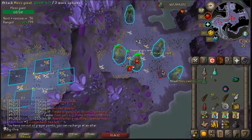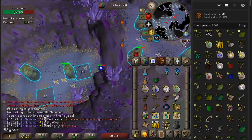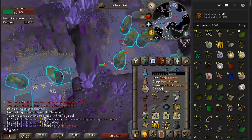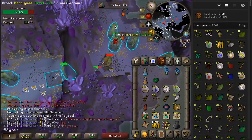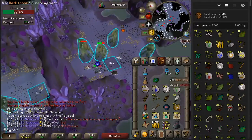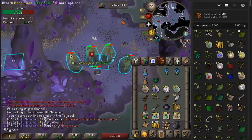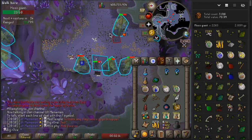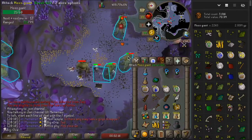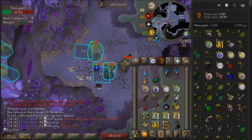Update: I ended up getting two full dark totems so I'm stopping here to do Skotizo, then do the hard clues. I'll probably end up suiciding, which will be a good opportunity to get a better inventory and clear up some things. We're at 65 beginners stacked.